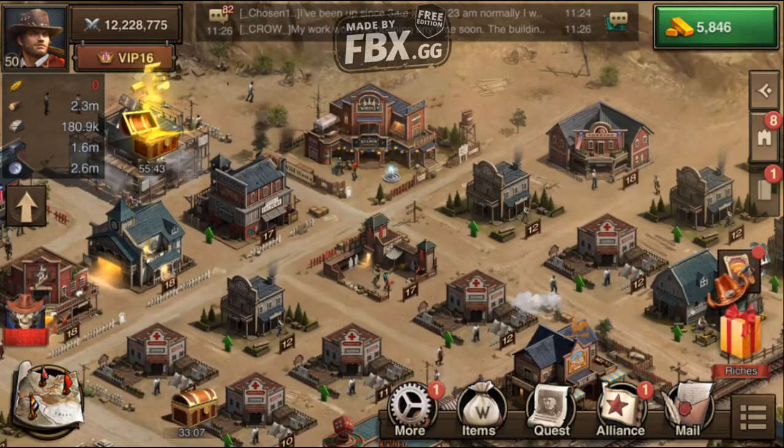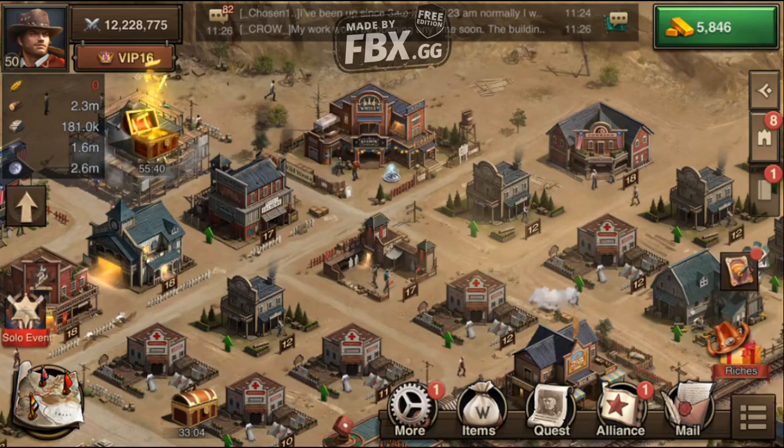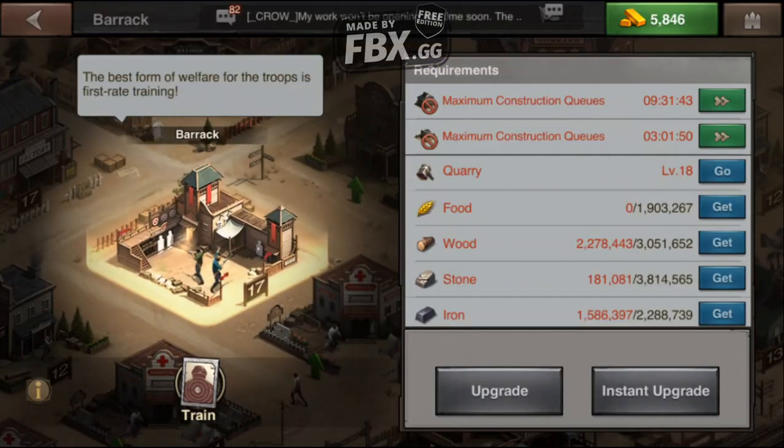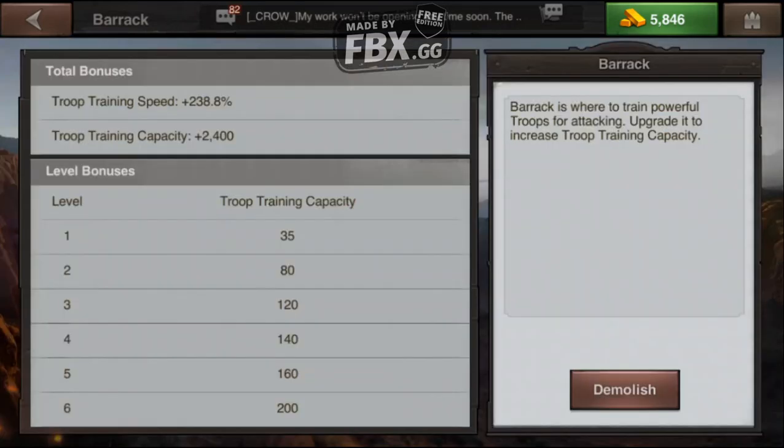Hopefully that answers everybody's questions. But why do I only have one barracks? People think that's silly. The barracks — remember, you can use the information button, I'm clicking it here in the lower left-hand corner — the barracks is where you train powerful troops for attacking. Upgrade it to increase troop training capacity. The higher level barracks you have, the more troops you can train per barracks.